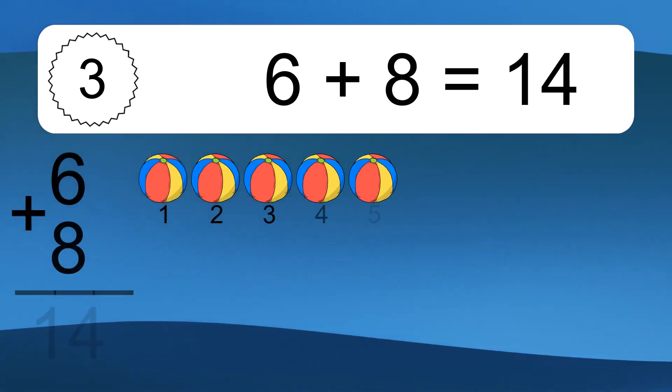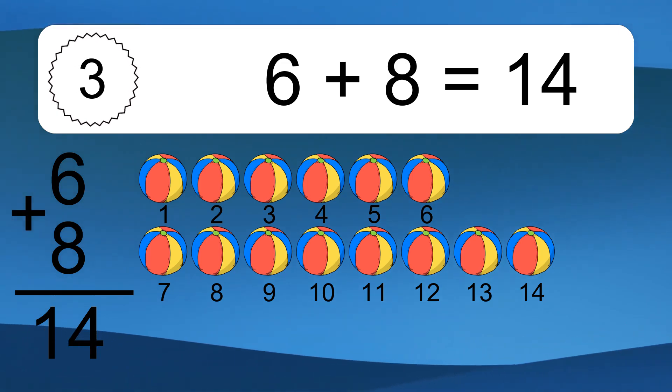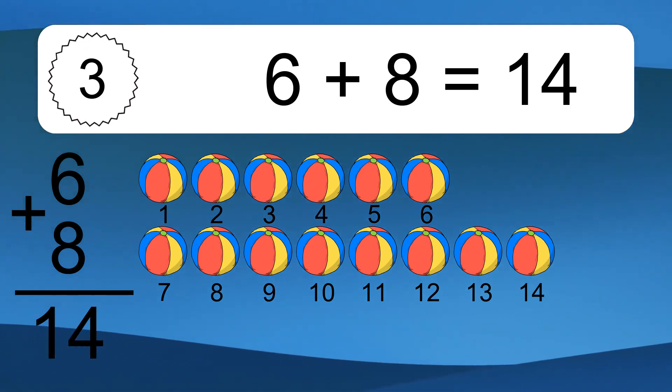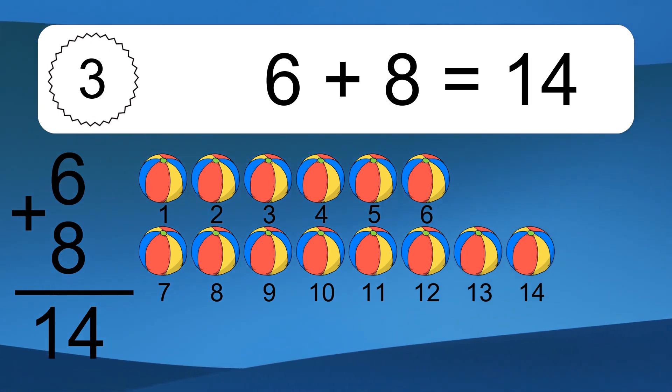6 plus 8 equals what? 6 plus 8 equals 14. Let's count it: 1, 2, 3, 4, 5, 6, 7, 8, 9, 10, 11, 12, 13, 14.